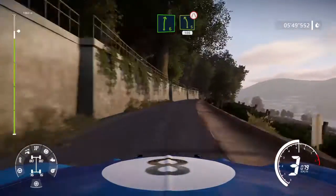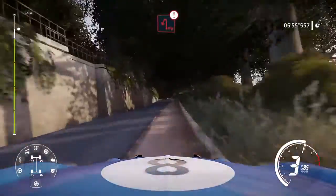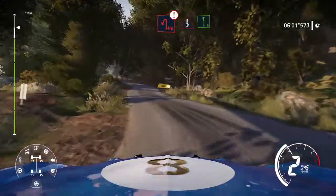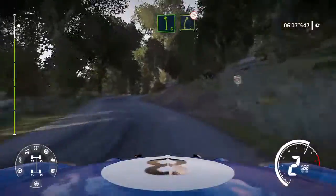And left 5, short, narrow, 100. Caution, hard brake for hairpin left. And keep right over crest, into kinks. And left 6, short, bail in. Into right 5, tightens, short, uphill.